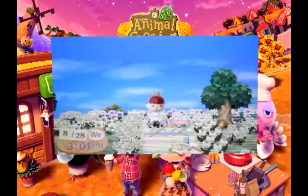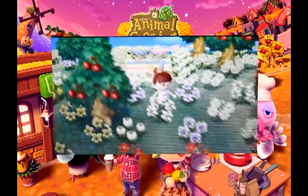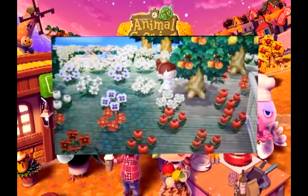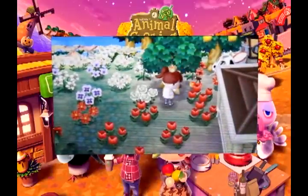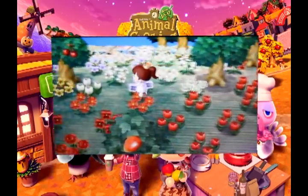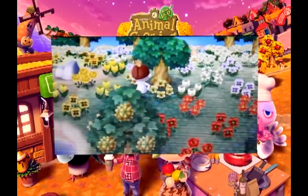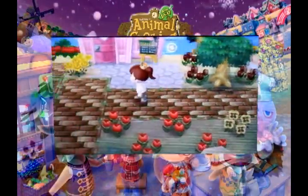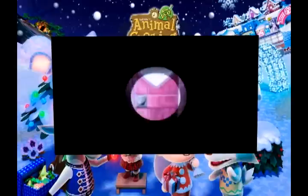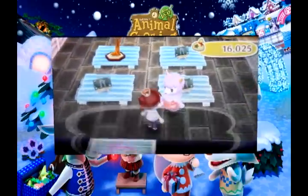Try selling perfect fruit. The only perfect fruit that can grow in your town is your native fruit — for example, I started out with cherries, so they are the only perfect fruit I can grow despite having all other species. Check the sign outside retail every day to see what they will pay extra for. Occasionally perfect fruit will go on sale, and that's your chance to make tons. Your town's native fruit sells for very little, other non-native fruit sells for a bit more, perfect fruit sells for a lot more, and selling a non-native perfect fruit is like winning a jackpot. To get non-native perfect fruit, simply trade with friends or seek out Animal Crossing message boards online — many people would be thrilled to trade with you.